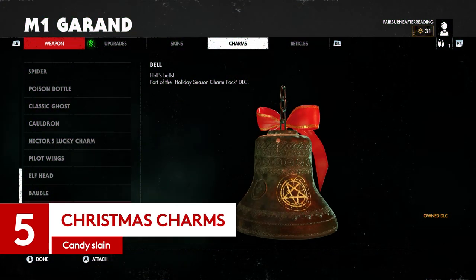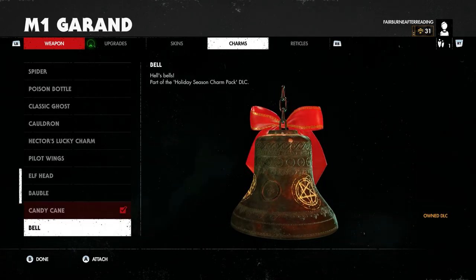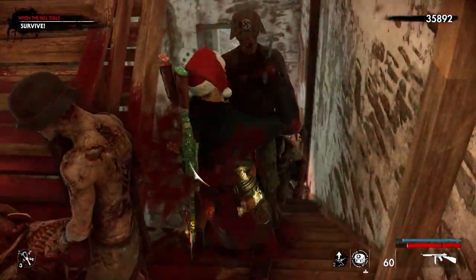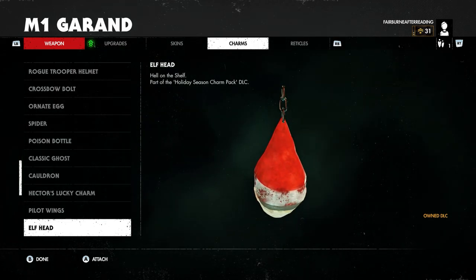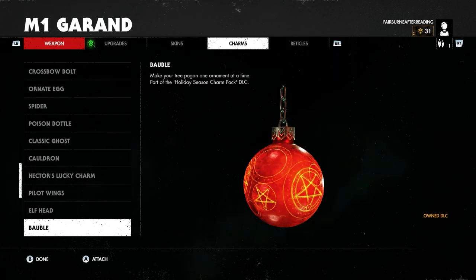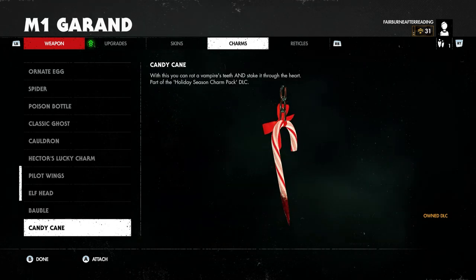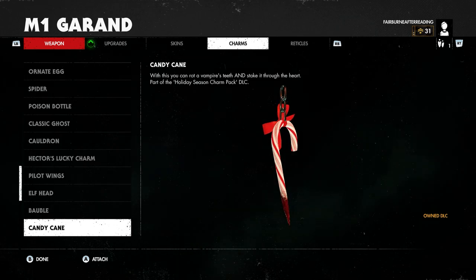Last but not least, it's time to decorate your favourite weaponry like your neighbour's garden — in tacky, tasteless, demonic tat. Well, maybe your neighbour isn't a demon summoner specifically, but do check, we have ways of dealing with those. First off, there's an elf head to make sure you know Santa is always watching you from behind the cold, dead eyes of his decapitated slave. Then there's a bauble with markings that look like Krampus is on the way instead of Saint Nick. And finally, the bloodied razor-sharp candy cane — a sweet and deadly addition that just makes us want to watch Black Christmas again.